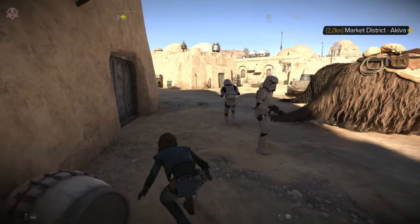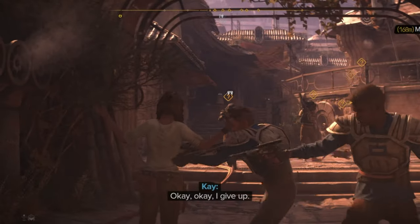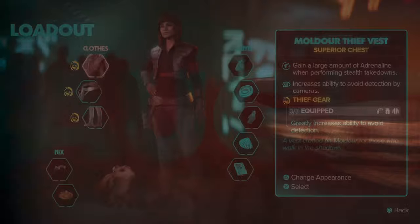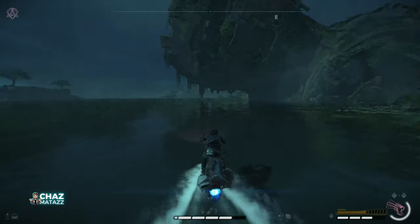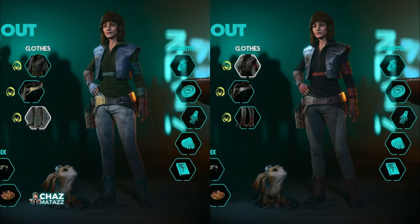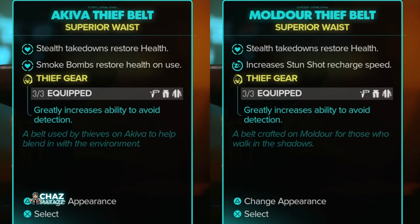And in a game where you're constantly having to sneak into buildings and avoid detection, it's pretty self-explanatory why you should absolutely pick this one up. So let's break down each of the different pieces in this set and I'll show you exactly where and how to get them. Now there are two different Thief set variations in the game, the Akiva and the Mulder. The individual buffs with each piece do differ a little, but there's no significant standout between the two, and the set bonus is the same no matter which one you have equipped.